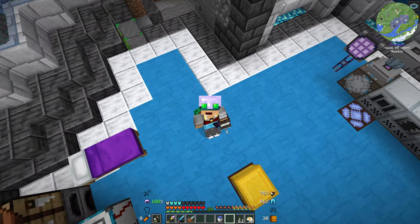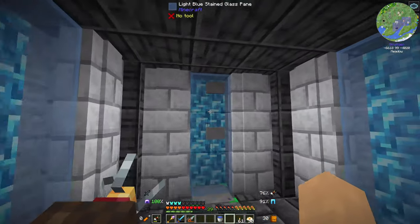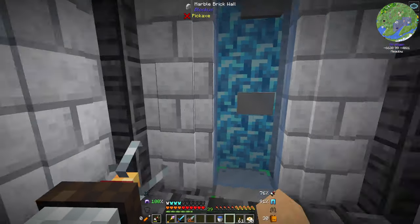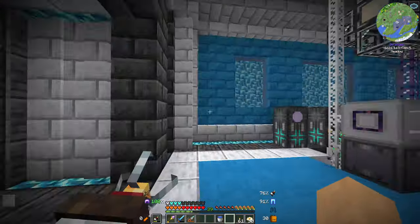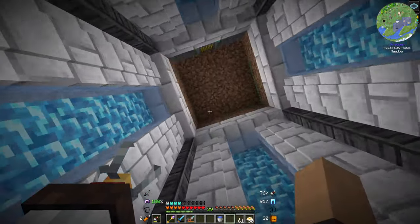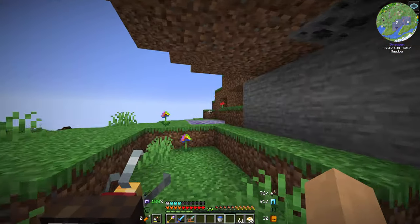Hello everyone and welcome back to Benchmark 2. In the last episode we completed our lift shaft. We've got a whole lift shaft here to get between our floors. We bump our head a little bit when we go to the ceiling, but it all works fine and this seals up nicely.